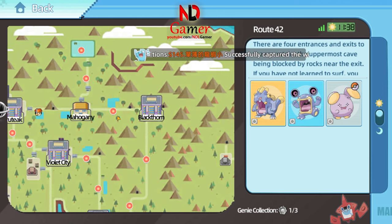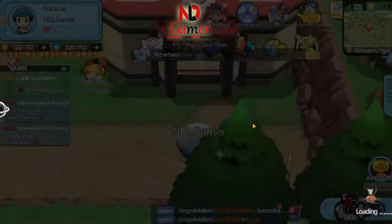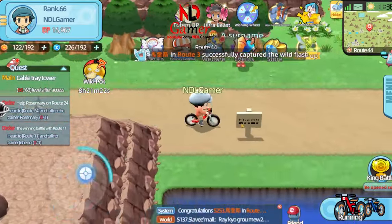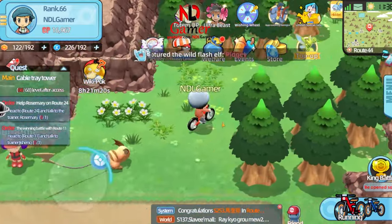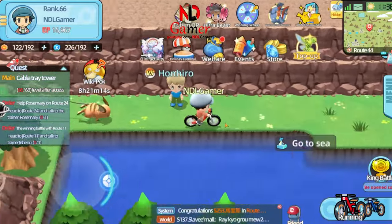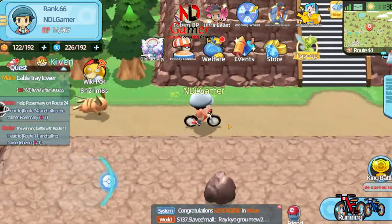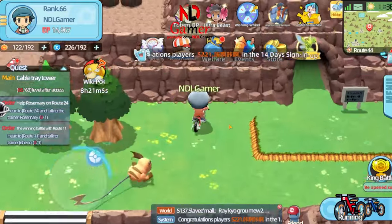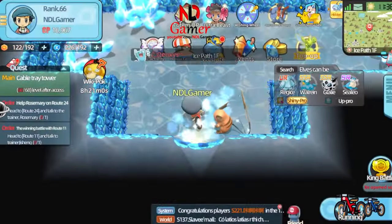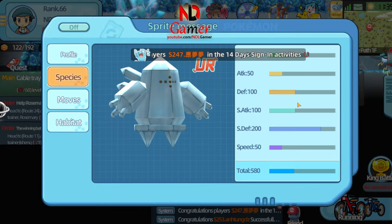Fourth, on Route 44, at this point I'll switch to manual control instead of using auto, so make sure to pay close attention to the path I'm taking. There's a cave that contains Regis, and its defense is extremely high.